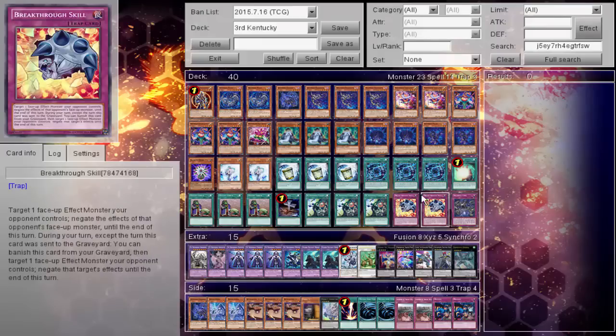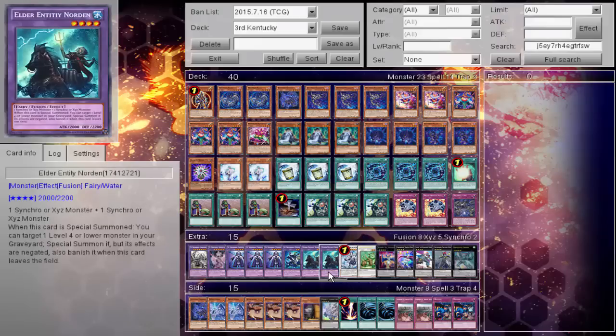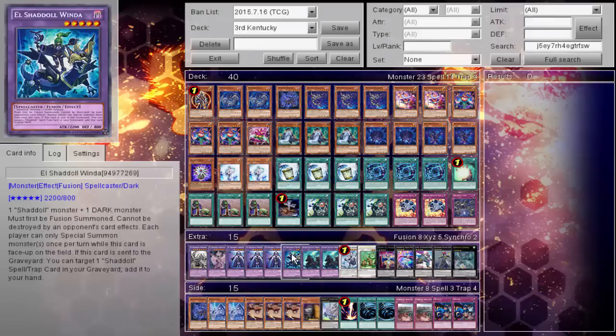Pretty self-explanatory with having the small trap board, basically compensating for the triple Instant Fusion. Now, first thing I saw with this is people were going to try to make the argument of 3 Instant Fusion, 2 Noden — I'm just going to leave that there for you guys to see.